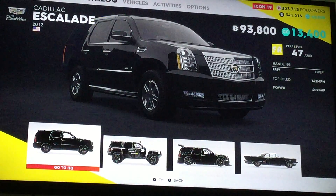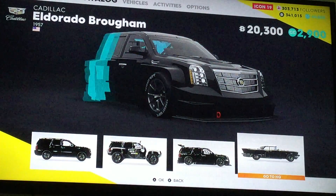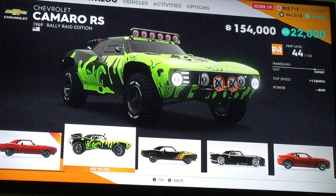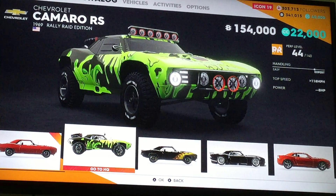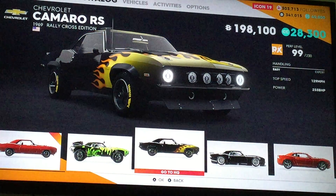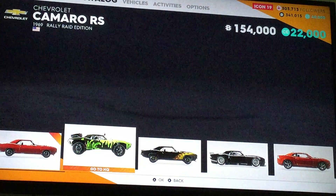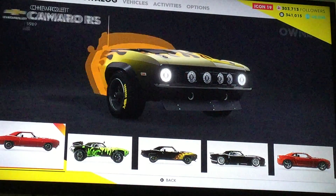For Cadillac we got the Escalade Rally Raid Edition, the Escalade Touring Car Edition, and the Cadillac El Dorado. For Chevy we got the Camaro RS — sorry about that, that's my dog's squeaky toy, I keep stepping on it, my dog Kona. The Camaro RS Rally Raid Edition, the Camaro RS Rally Raid Edition, and the Camaro RS Touring Car Edition, which is cool. The Rally Raid Edition always stood out to me compared to Rally Cross and Street Race.